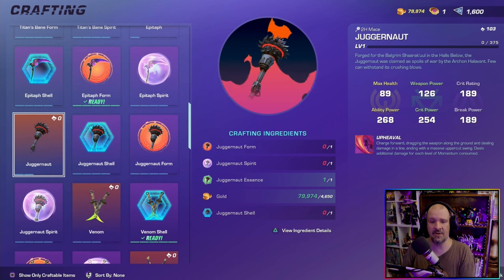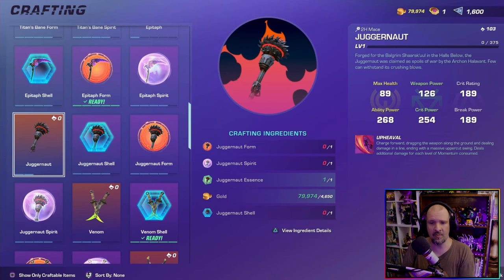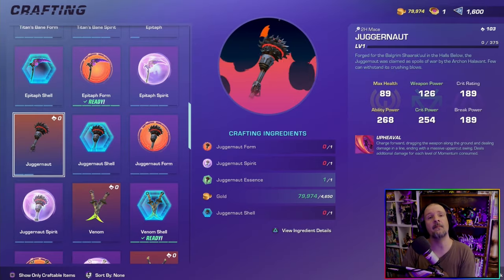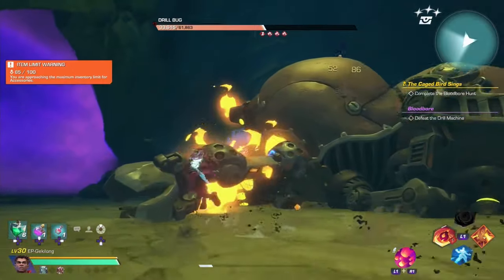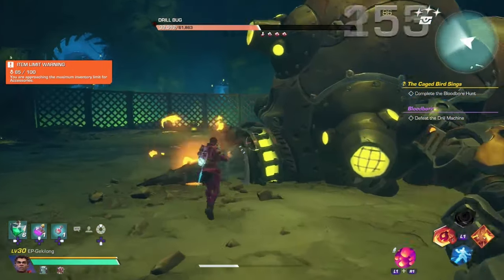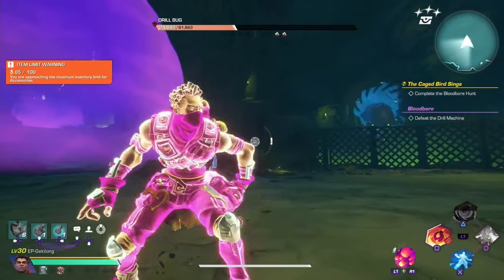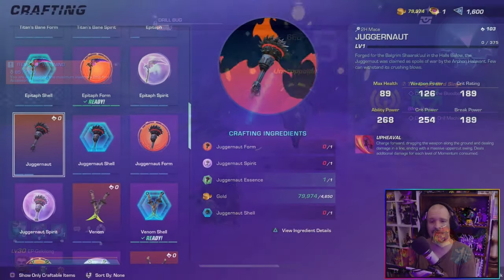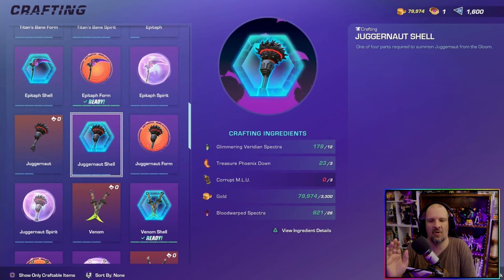So to start off, we have the Juggernaut Form, Spirit Essence, and Shell — and of course some gold. Let's talk about the Essence first. The Essence itself is not really farmable by trading an item; you can only get that part by taking on the brand new boss and getting it as a drop. For me, I got it on my first try, so I'm not sure if it's a guaranteed drop or not, but keep fighting that boss until you get your hands on it.